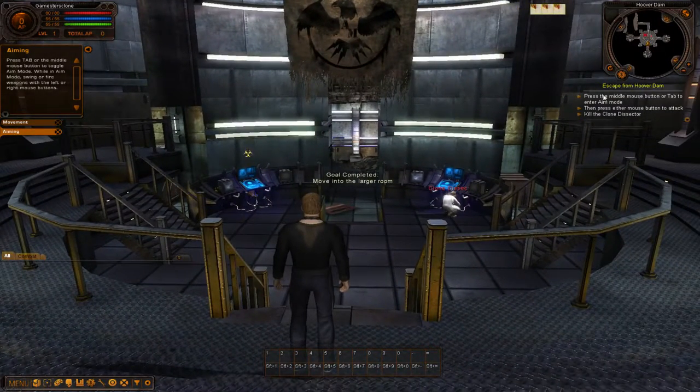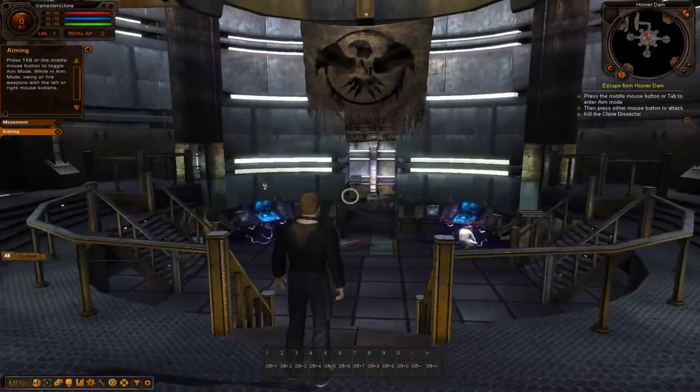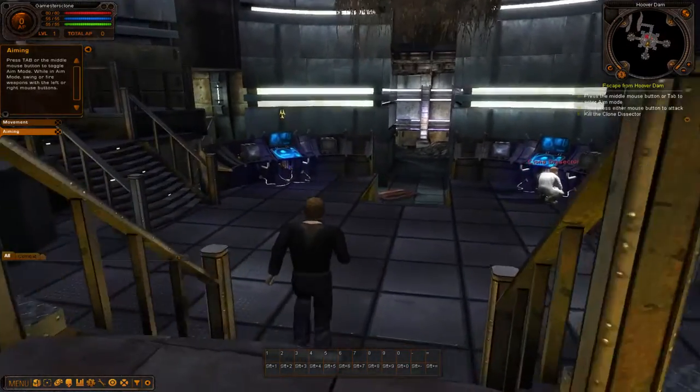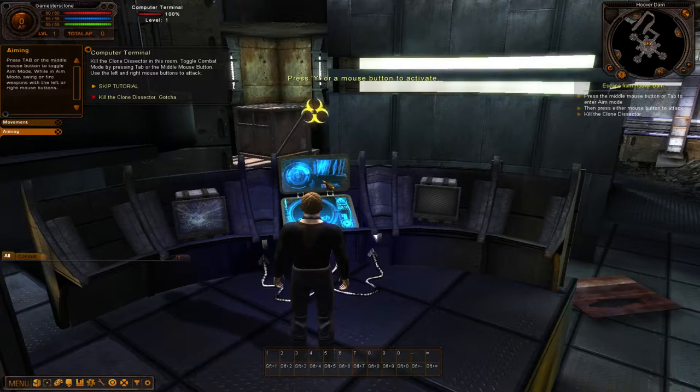The game is giving us quests. The first quest is Escape from the Hoover Dam — the first goal completed because I just moved into the room. Now it's telling me to press the middle mouse button or Tab to enter aim mode. This is important to get used to. You can press the middle mouse button to bring up the target reticule, or press the Tab key. I usually use Tab because it's much easier. Let's go over and click on this.